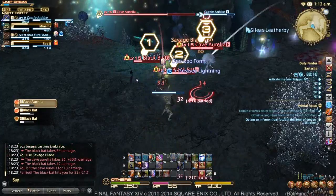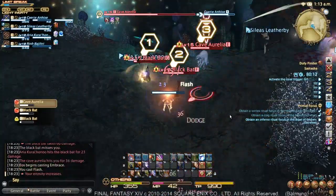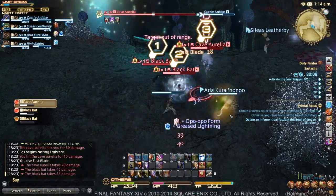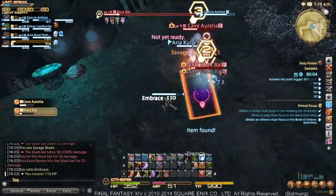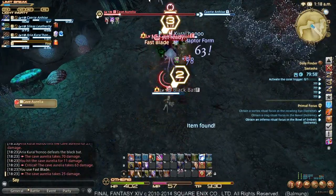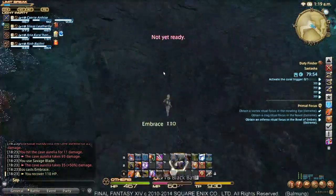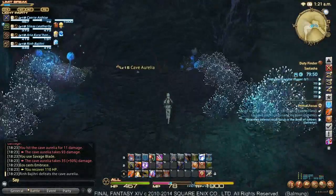We're just going to spam Flash a few times and bait this jellyfish into using its attack. There it is — that's a ground-targeted mark. There will also be a cast bar at the top. I picked that exact moment to tab away to collect the other bat from the Monk before it stole aggro again. But that's what the ground marker looks like. There are two more up here — we'll see it again.